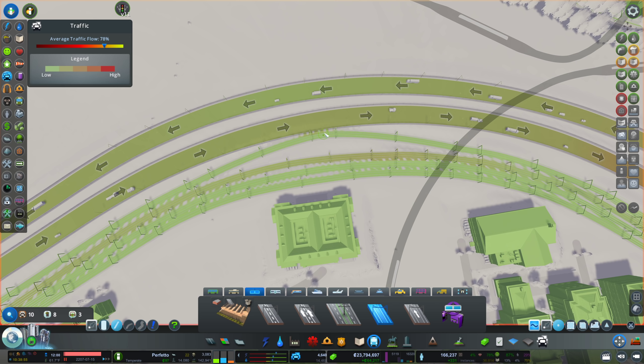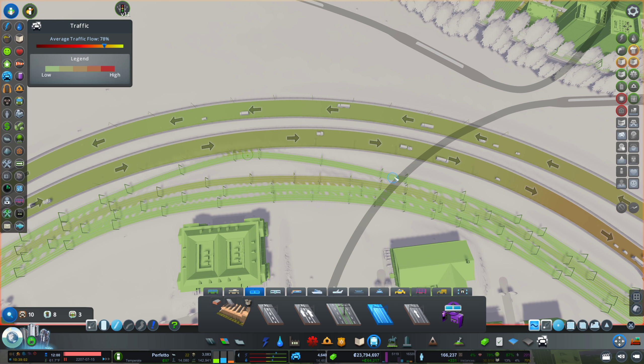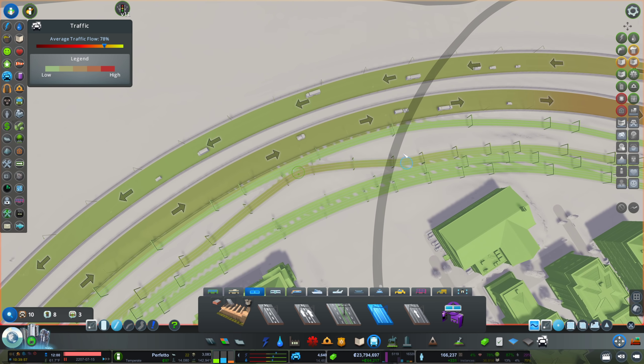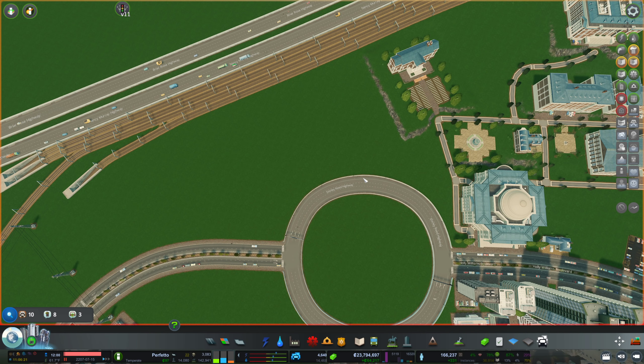I'm now going to drag the train lines all the way over so we have a little bit more space here. You pointed out it would be a horrible scenario to go to uni right next to the train lines, especially if they're only two meters away. So just give me a second in order to accomplish that — I'll be right back. Set and done. We tucked all the train tracks against the highway.